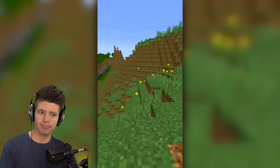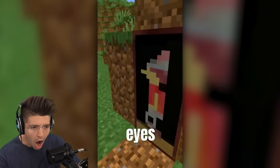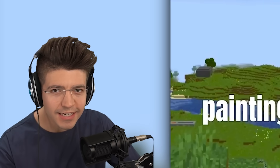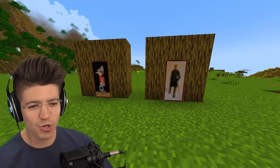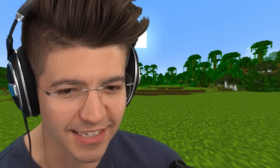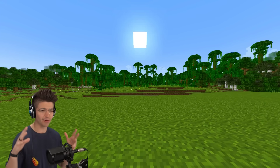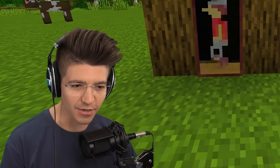Did you know that if you go into spectator mode and left-click on a painting, you can actually see your Minecraft world through the eyes of that painting? What? Why? The painting's an entity? So if you go into spectator mode you can't go into the wooden block — that's freaking crazy. Like, I'm inside the painting right now. Are the paintings watching us? This is like a genuinely terrifying myth. Because if you can go inside paintings in spectator mode, that means they're entities, which means they're technically living.